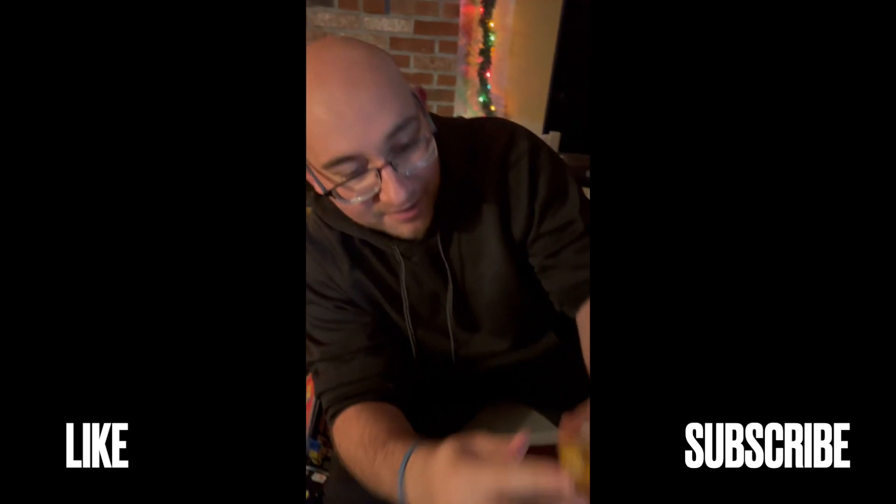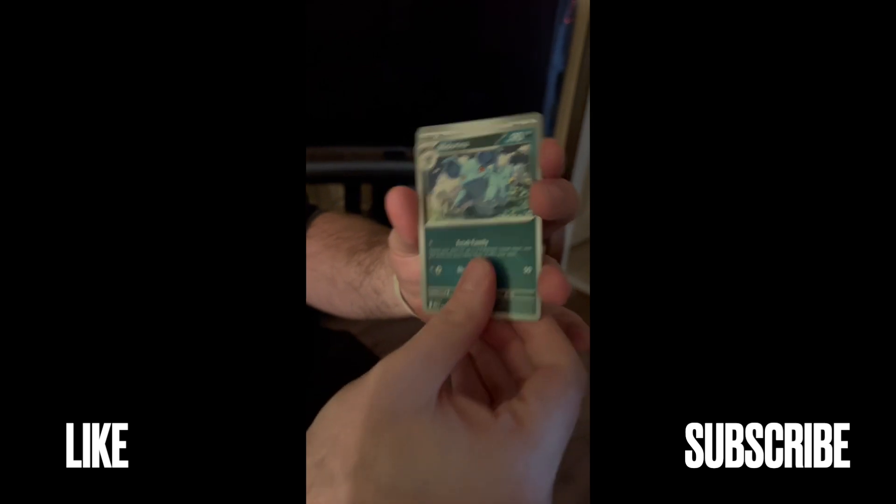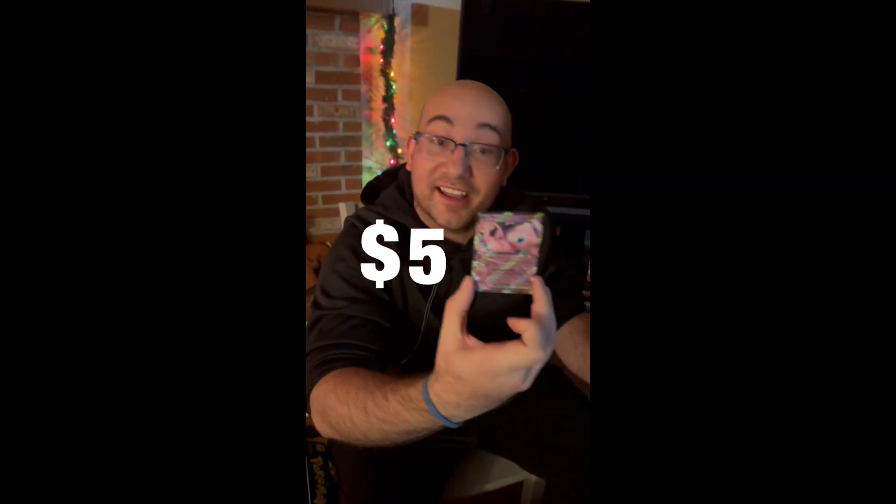Charizard's the name of the game — anything else you don't want. Alright, here we go, come on now. We got Magnemite, a Caterpie, an Eevee, Dome Fossil, Rapidash, Nidorina again — great. Raticate, Cycling Road, Charmeleon, and a MewEX! Okay, that's — that's a hit, I think.